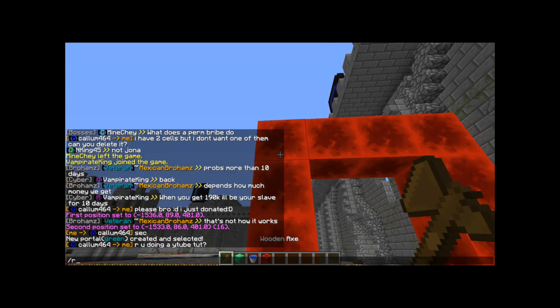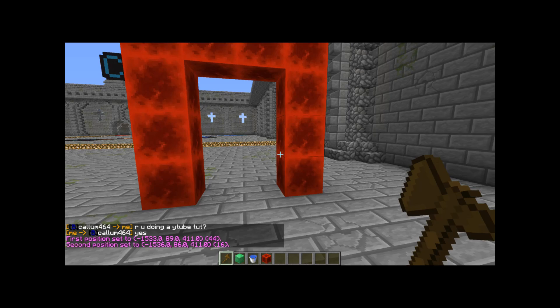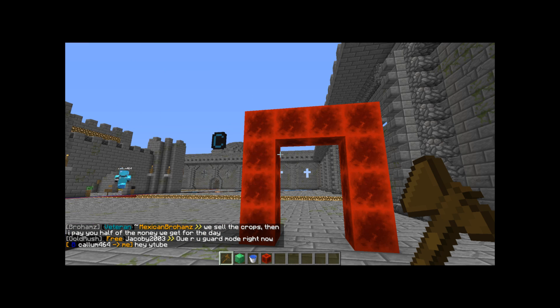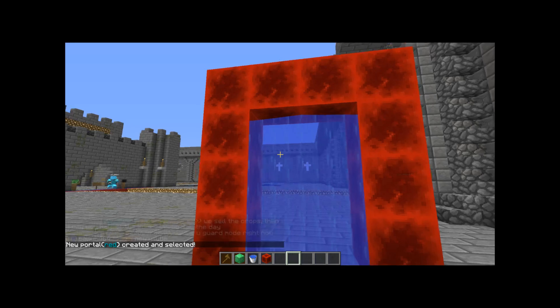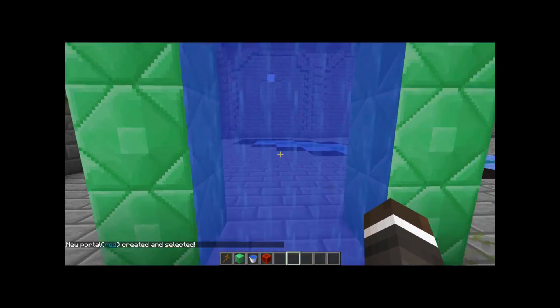Now I'm going to go over to the red portal and select all of it, then type slash mvp create red, and then p colon green. So it's going to the green portal. Now we can put water in here, and if I go in here it'll teleport me to the green portal.